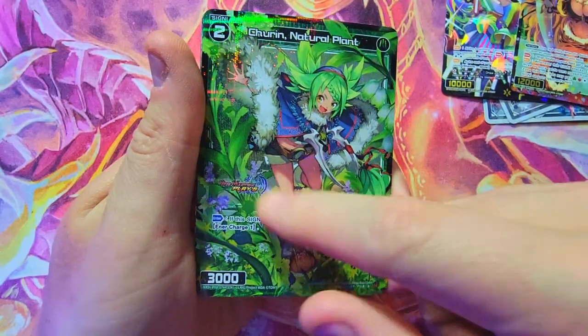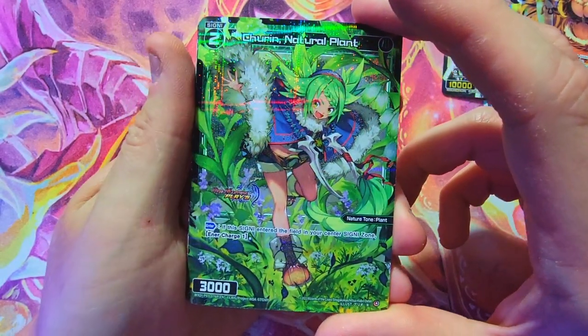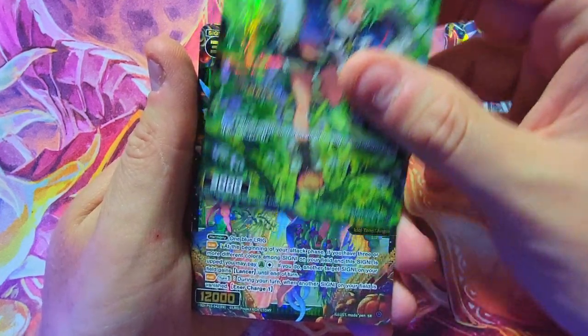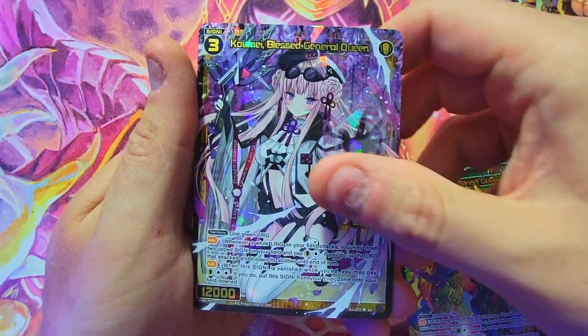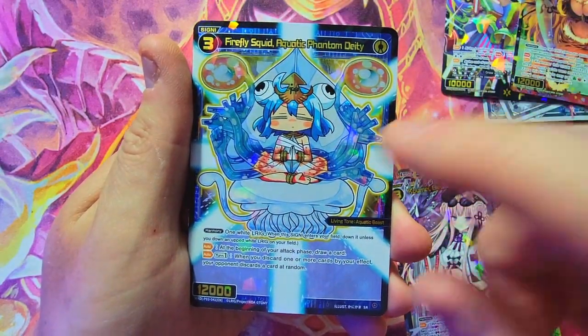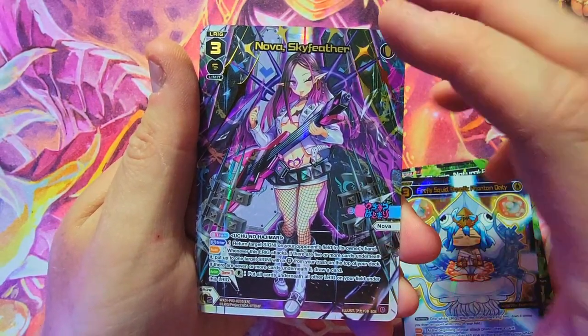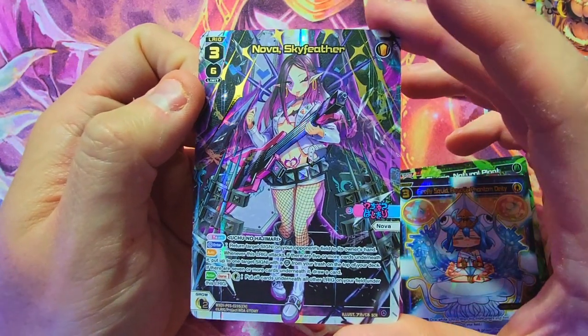Before we get into that promo pack, let's go over the pulls of the day. We got Natural Plant — the rare full art — hoping this one's actually pretty decent. We got Angel Queen, and I'm guessing on prices for these super rares. The General Queen I'm pretty sure is going to be a decent pull. And of course we got our Nova Sky Feather secret rare — what a hit, very cool! Gotta see how much it's worth but a nice pull nonetheless.